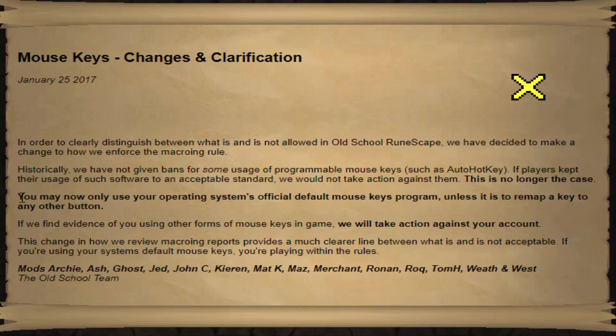The bold text says everything we need to know: 'You may now only use your operating system's official default mouse key program,' unless it is to remap a key to any other button. So we are actually going to use both — the OS's official default mouse key program, and then remapping the buttons so we can use it better.